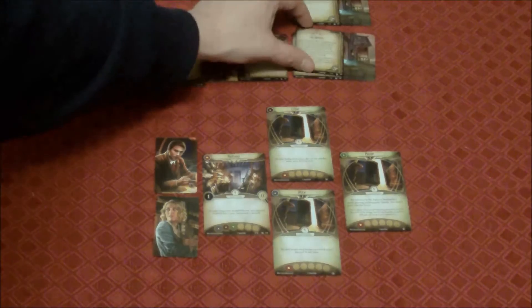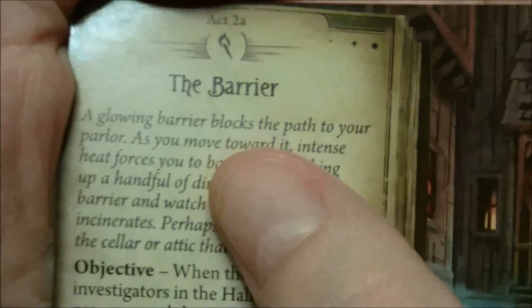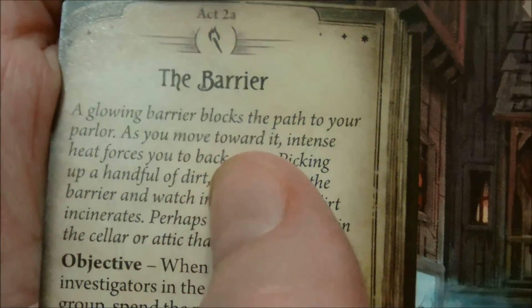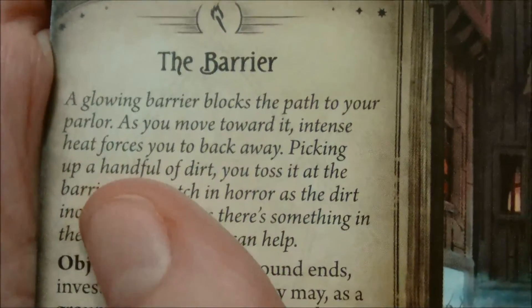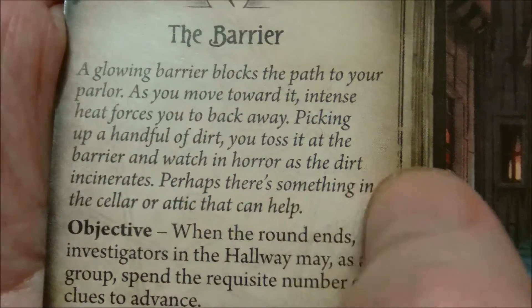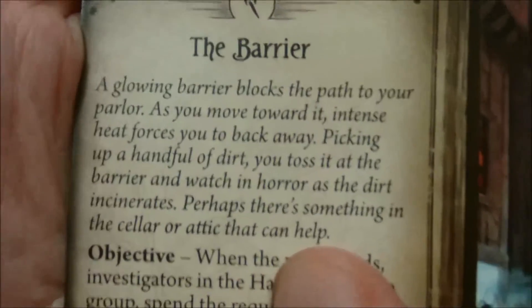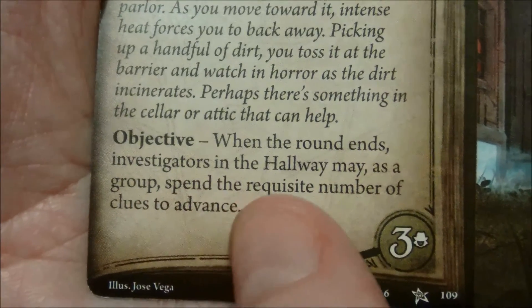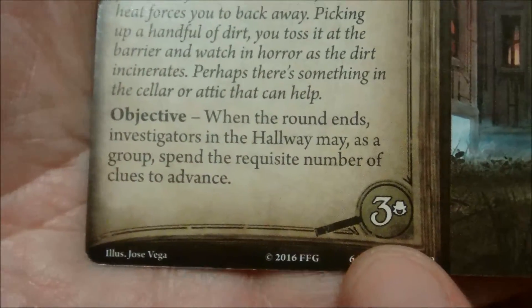Now we get Act 2: The Barrier. A glowing barrier blocks the path to your parlor. As you move toward it, intense heat forces you to back away. Picking up a handful of dirt, you toss it at the barrier and watch in horror as it incinerates. Perhaps there's something in the cellar or attic that can help. The objective: when the round ends, investigators in the hallway may as a group spend the requisite clues to advance — in this case 6, three per investigator. Hopefully there are a lot of clues lying around.